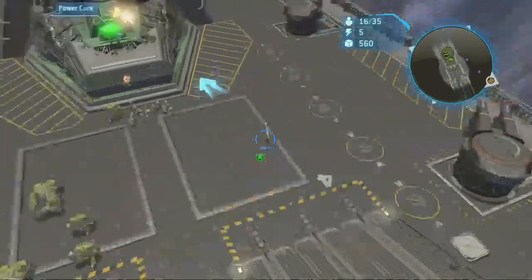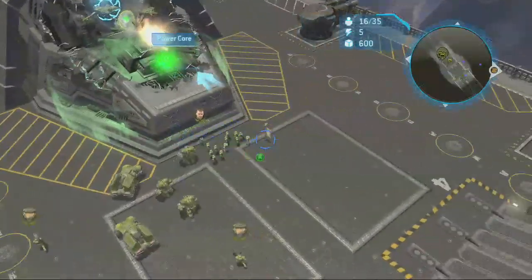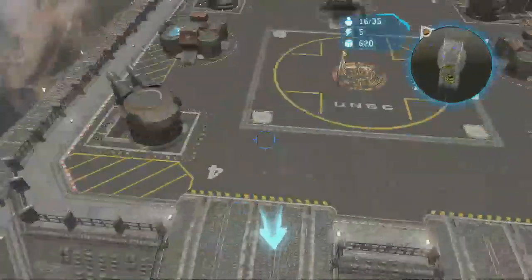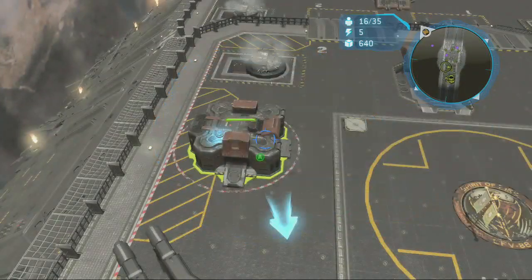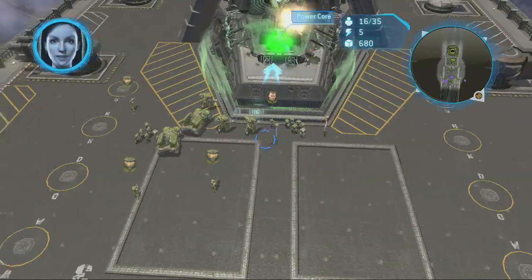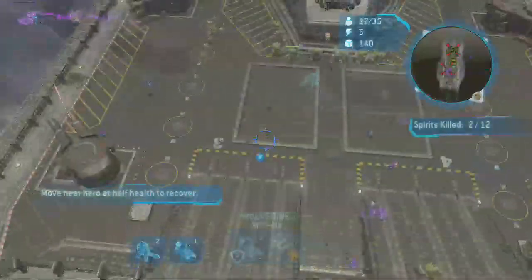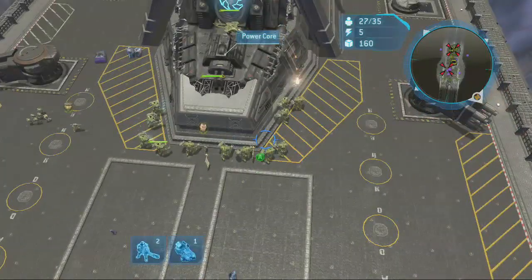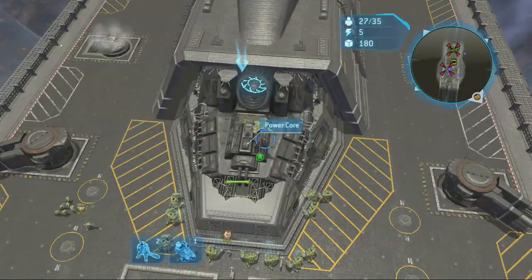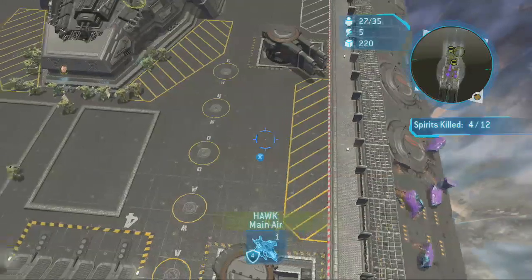The first thing you're gonna do is hit the power core here with a healing — that's up on the d-pad and then right — costs you 350 resources. Then immediately start building more Cyclopses. The Cyclopses are the guys that are going to repair this thing for you. You've got to repair it in four minutes, so use all of your bases to create Cyclopses. Keep healing as long as you have enough resources — it's 350 each time.